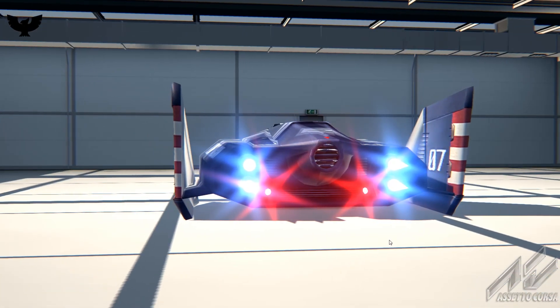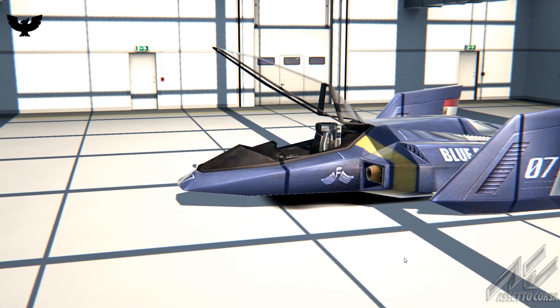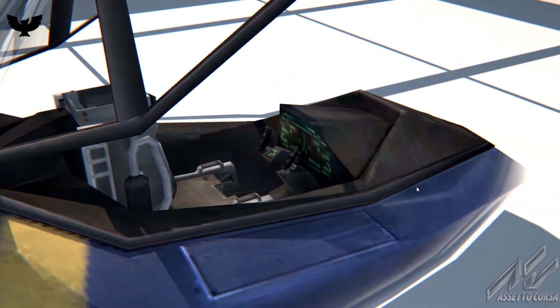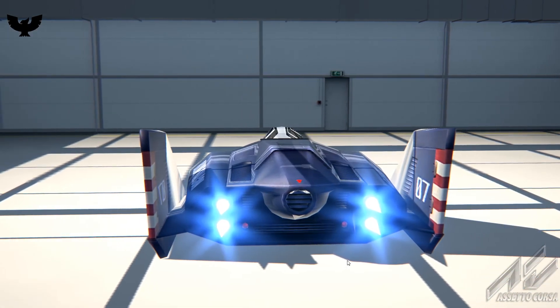This one doesn't have any headlights, so I can't show you those, but it does have taillights. There are no other paint schemes or liveries available. The canopy you can open and close, and you can see that the textures aren't anything to write home about, but they are usable.